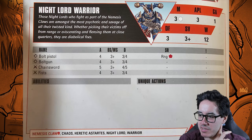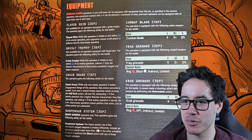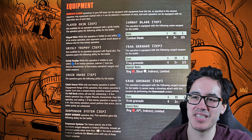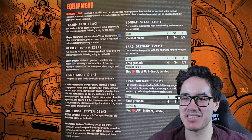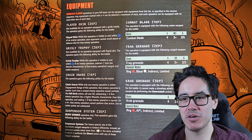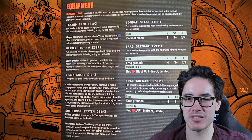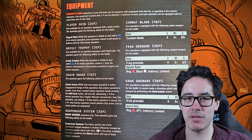The regular Warrior takes a bolt pistol, bolt gun or chainsword, or power fist and you won't really be taking these. For equipment, Flayed Skin costs two equipment points: while this operative is visible and within blue of an enemy operative, your opponent cannot reroll attack dice or defense dice. Shutting down rerolls is huge — put this on your Skin Thief and you completely deny your opponent's rerolls. You can't take it alongside Grizzly Trophies.